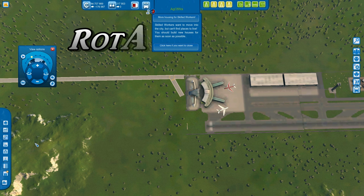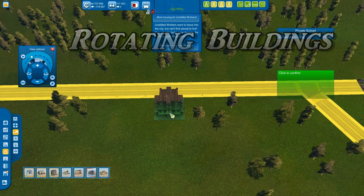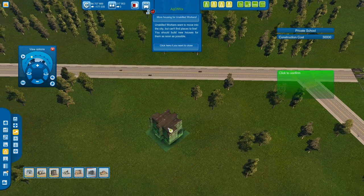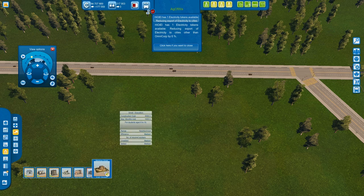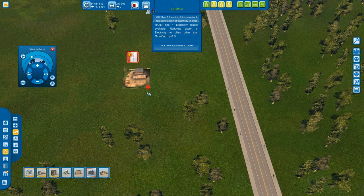Rotating buildings: you can actually rotate buildings when you hold Shift down. If you hold Shift away from the road, the building rotates. If it's near the road, it automatically adjusts and puts the entrance of the building towards the road. Each building when placed has a red dot — a road has to connect to that red dot to make the building connected to the road.